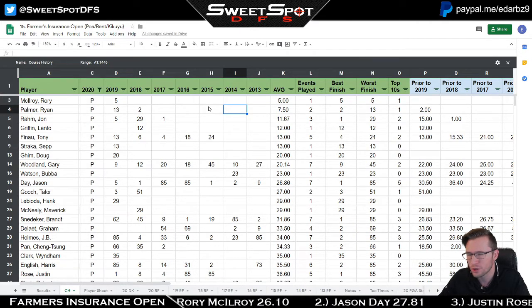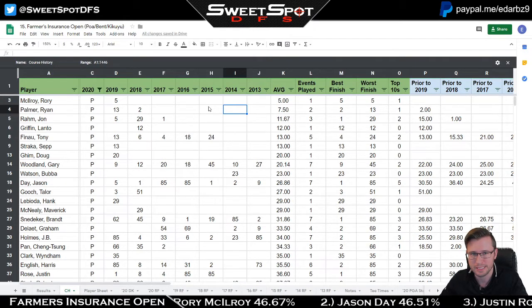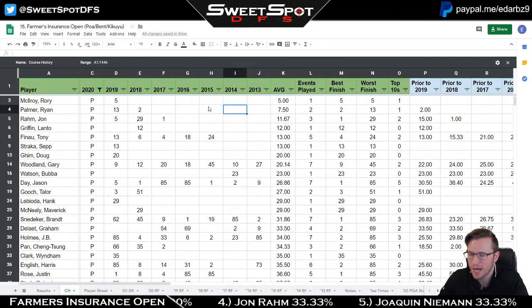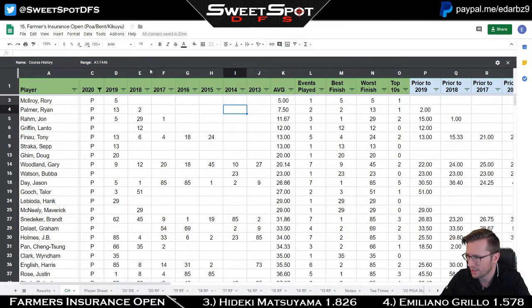Lanto Griffin has only played it once with decent history. Tony Finau has good course history — a sixth in 2018, a fourth in 2017 — though at $9,200 those placements may not fully justify the price. He looked good last week. I'll play him but with some caution on exposure.